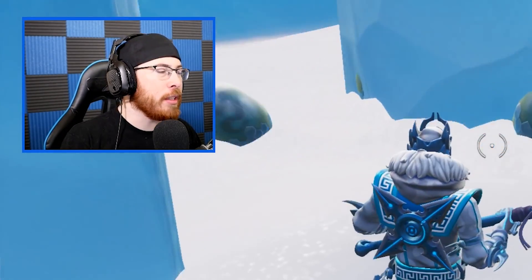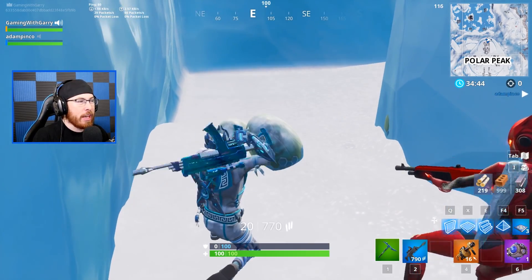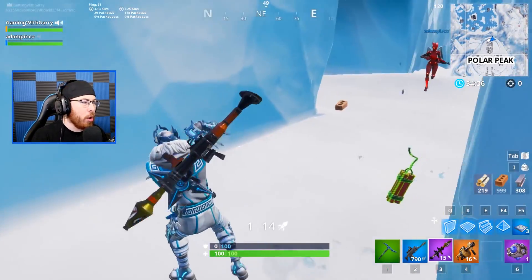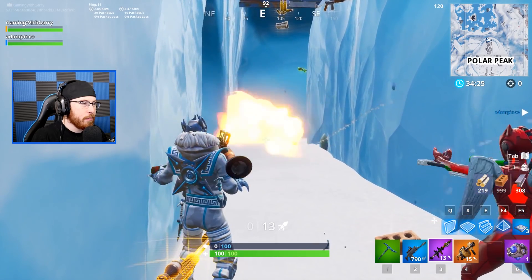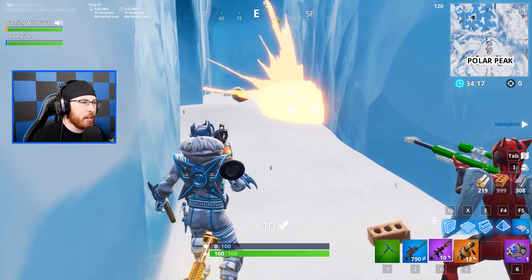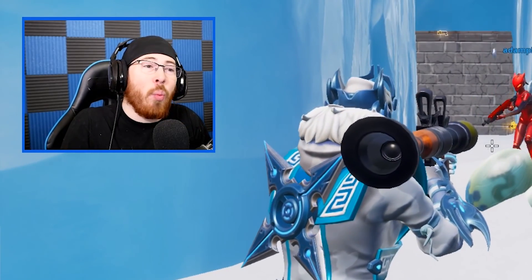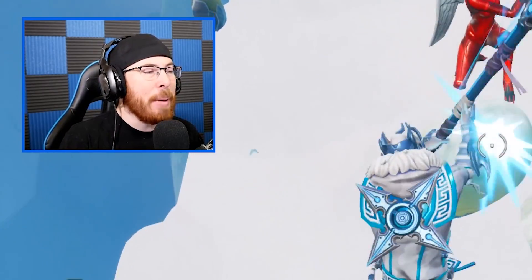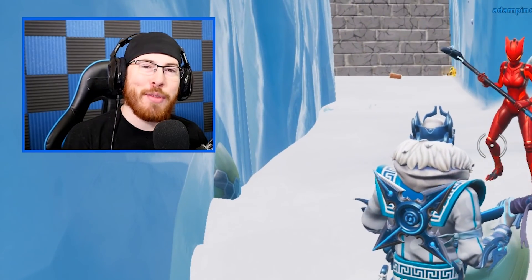Nothing we throw at this thing destroys it. Unfortunately we can't destroy these eggs, but we know that something is coming in season 7. I'm gonna throw all these rockets at it — you throw the dynamite. Ready? Three, two, one, go. Nothing. Not even the ones on the side. Let me know in the comment section what you guys think about these eggs — let's get people talking about it. I feel like something big is coming to Fortnite season 7, and I'm excited. Big thanks to Adam for joining me, and we'll see you guys tomorrow with a brand new video.